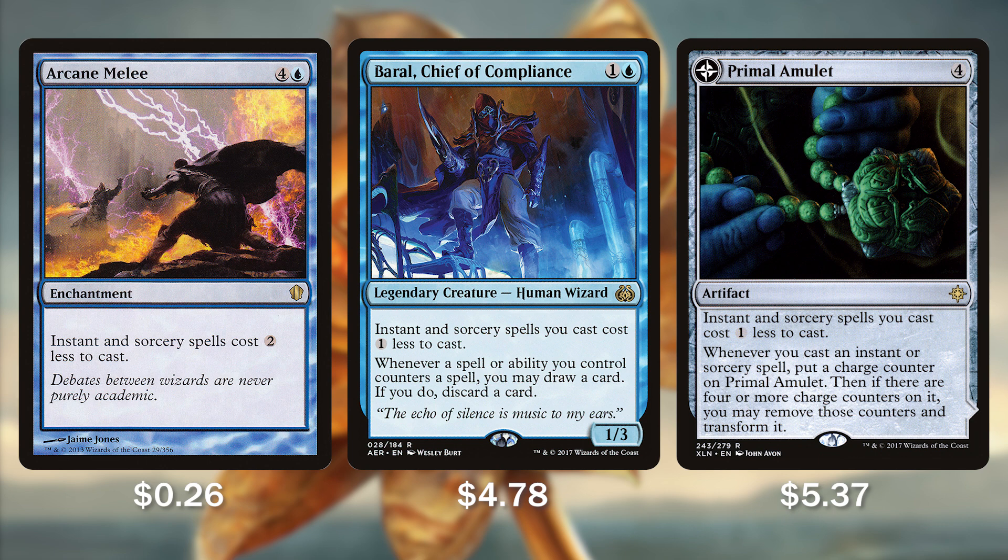So do make sure that you are able to capitalize whenever you cast Arcane Melee. Then we have Baral Chief of Compliance, one of our creatures we're going to try to get down early — going to make all of our instants and sorceries cost 1 less. And whenever we successfully counter a spell, we get to loot: draw a card and discard a card. And Primal Amulet, one of the best spell slinging artifacts there are — instants and sorceries we cast are going to cost 1 less, and whenever we cast an instant or sorcery, we put a charge counter onto Primal Amulet.